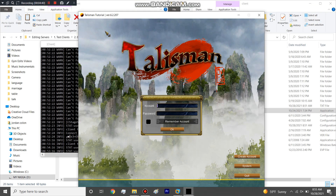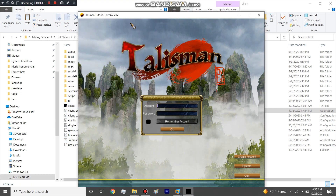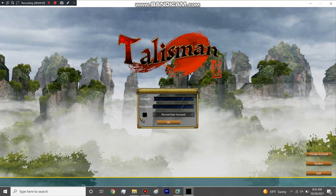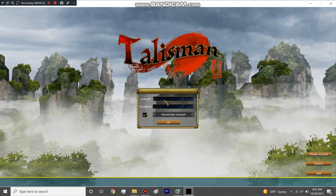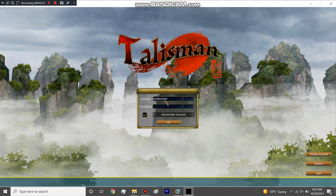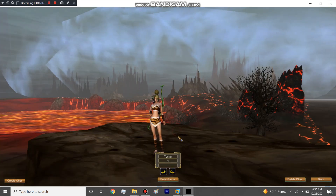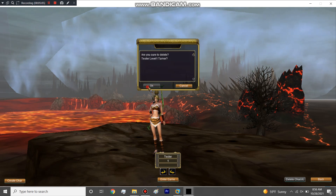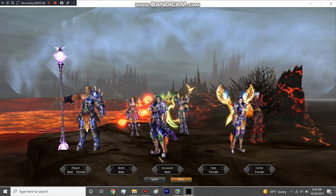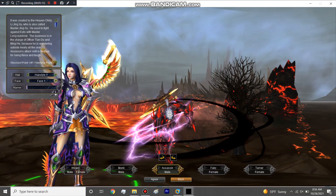We're back — the client file wasn't in the folder for some reason so I copied it from the other client. After logging in, because we made an assassin set, we're going to make an assassin GM character real quick. I'll show a few commands I always run when making a new character — most of these commands can be found on the Raid Zone forum if you Google 'Palisma private server GM commands.'